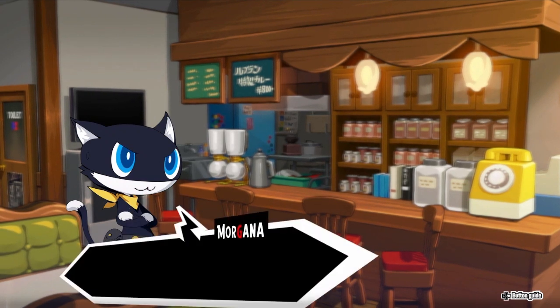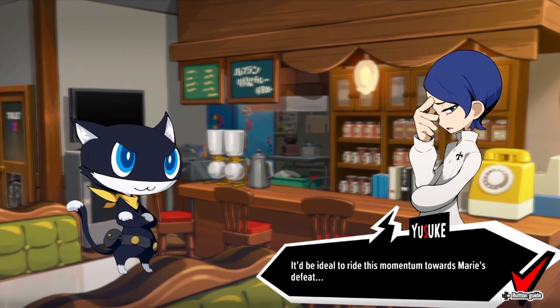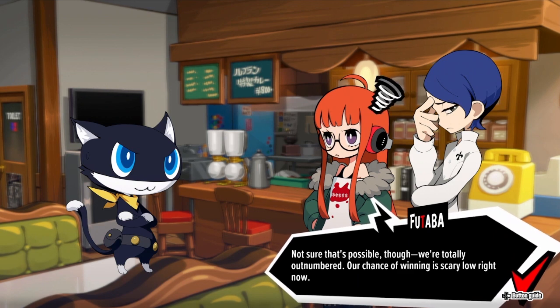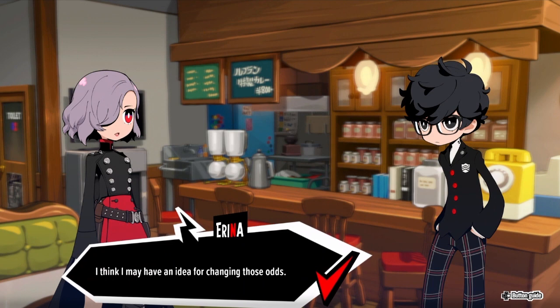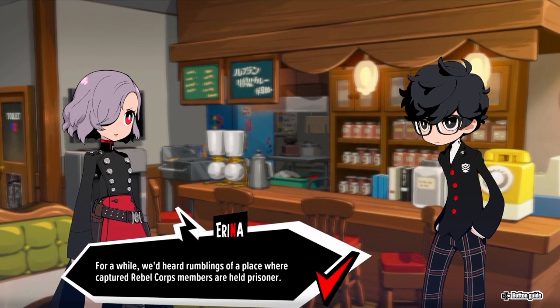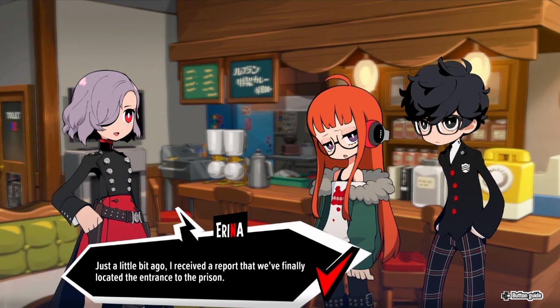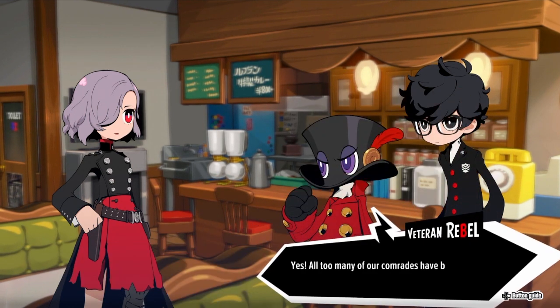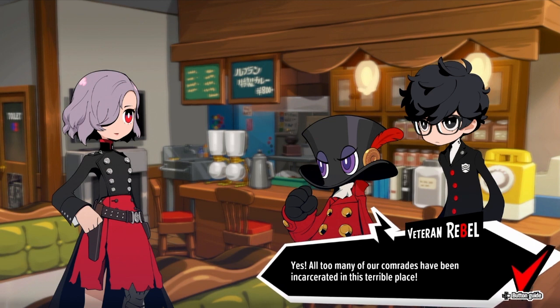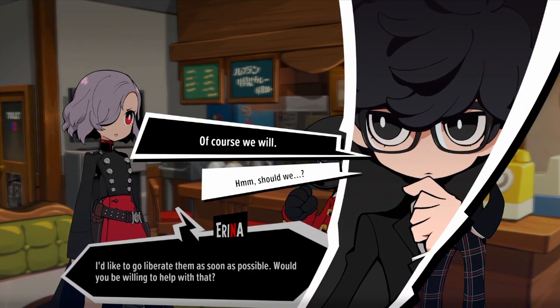Time to focus on our next steps. The Phantom Thieves may be reunited, but Marie's army is nothing to sneeze at. Indeed, it'd be ideal to ride this momentum toward Marie's defeat, but we're totally outnumbered - our chance of winning is scary low right now. I think I may have an idea for changing those odds. We've heard rumblings of a place where captured rebel corps members are held prisoner. We've finally located the entrance to the prison. Please, I'd like to go liberate them - would you be willing to help?